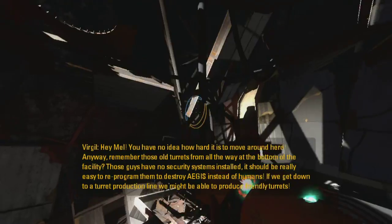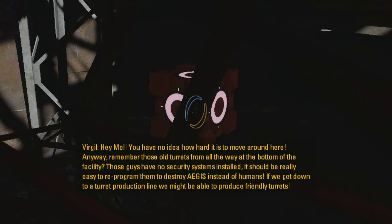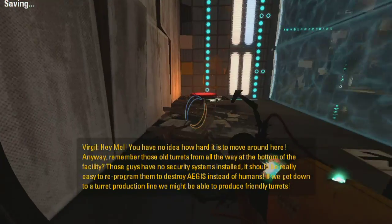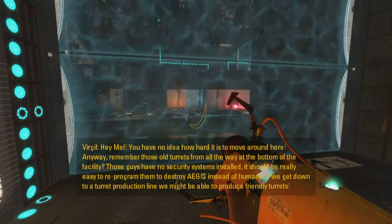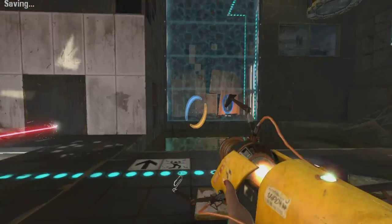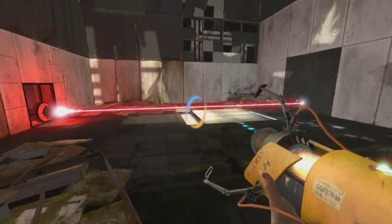You have no idea how hard it is to move around here. Anyway, remember those old turds from all the way at the bottom of the facility? Those guys have no security systems installed. It should be really easy to reprogram them to destroy Aegis instead of humans. If we go down to a turd production line, we might be able to produce friendly turds. Well, isn't that just convenient for us? Seems pretty simple, first of all. But of course, I am going to be eating my words in just a few moments. We all know I'm going to be doing that.